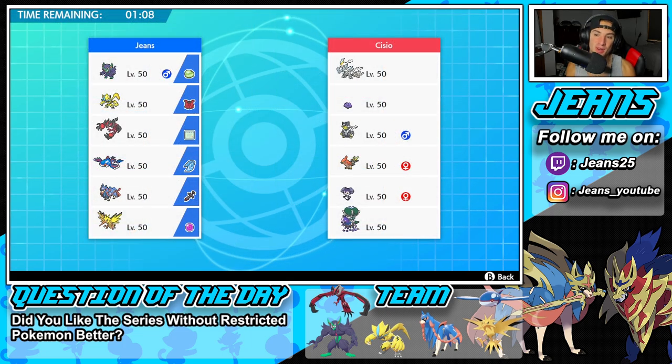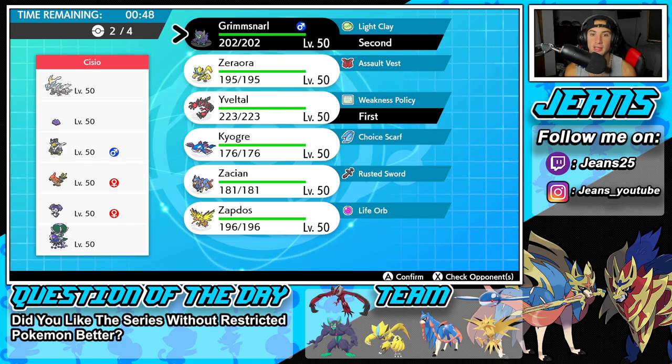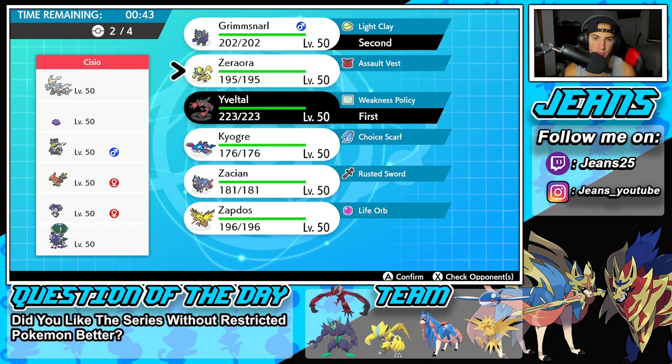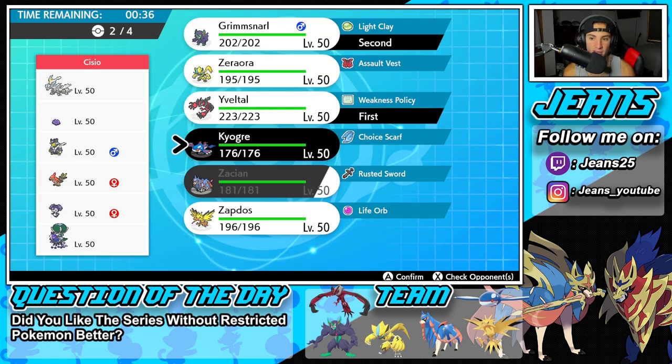First match — we're going up against a Series 12 team. I don't want to underestimate my opponent even though he has a lack of legendaries. I'm thinking Yveltal and Grimmsnarl is a solid lead since it covers a lot: we can grab Speed Control and set up screens. I could also lead Zeraora with the Assault Vest, but I really like the Grimmsnarl option considering we have Fake Tears. We can set up screens, get Speed Control with Yveltal, and go from there.